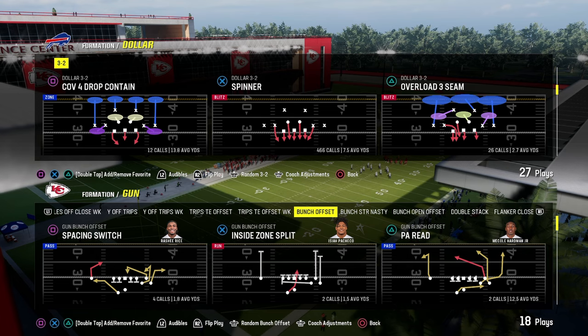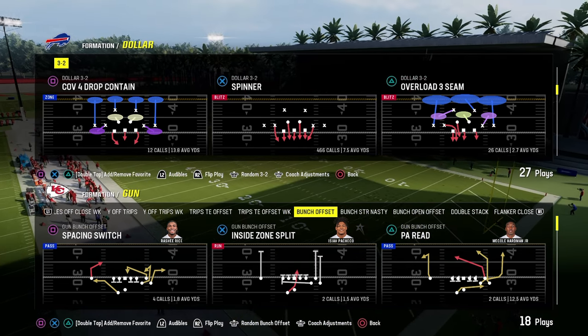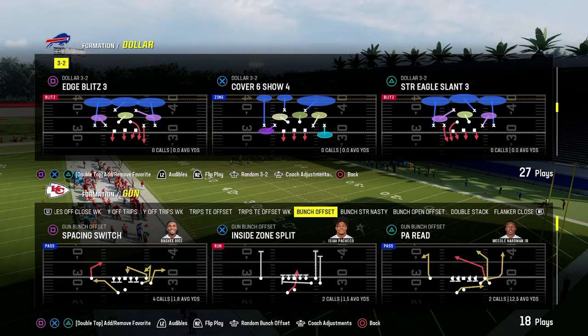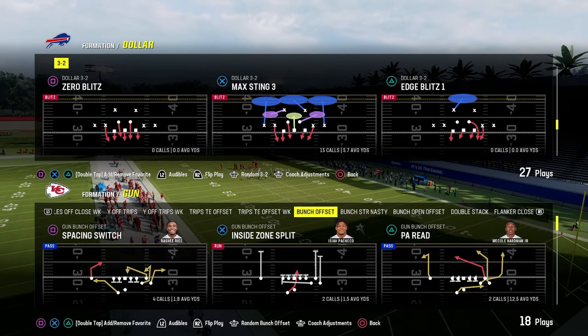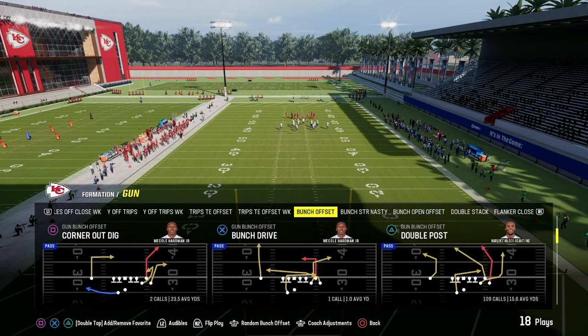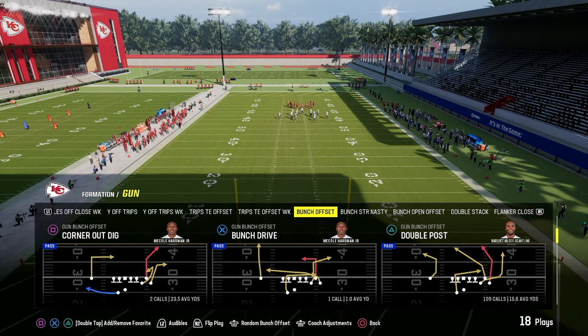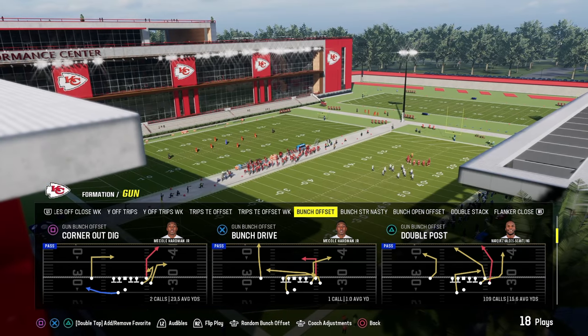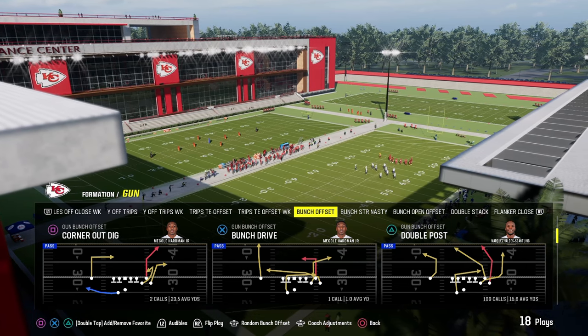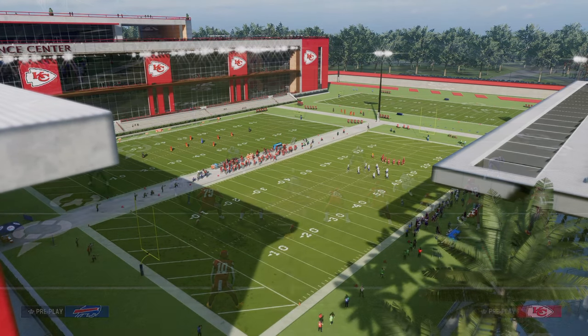Now in Madden 24, the meta and the way a lot of people like to play this game is in a Cover 3 or Cover 4 shell — whether that's Cover 3 Cloud, or oftentimes we're seeing this free safety zone blitz type of back-end coverage. This play comes out of the Colts playbook. We're going to look at Double Post today, and I think this is probably one of the top 5 plays in the game because of how effective it is for attacking Cover 3 coverage.